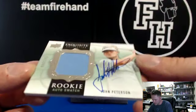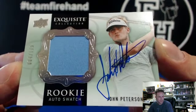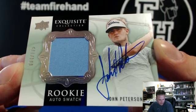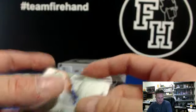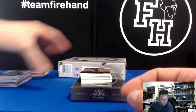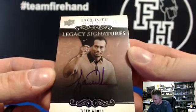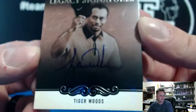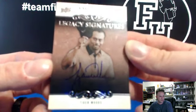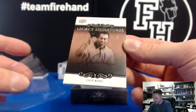John Peterson, numbered to 175. Tiger Woods for the win — has John Peterson, has Dustin — for J-Dog 19. Tiger Woods Legacy Signatures, 34 out of 50. That's your Tiger — Jason J-Dog 19, Legacy, 34 out of 50.